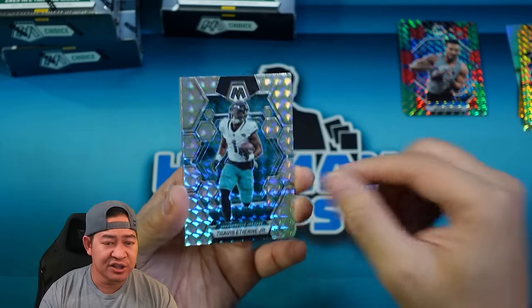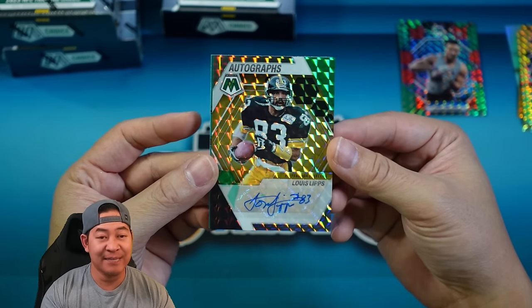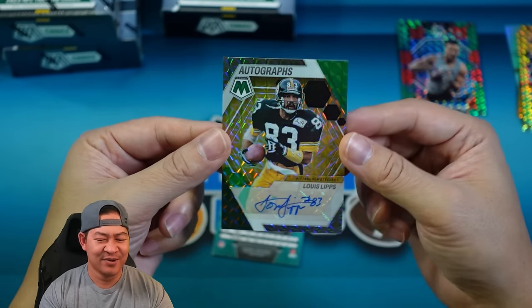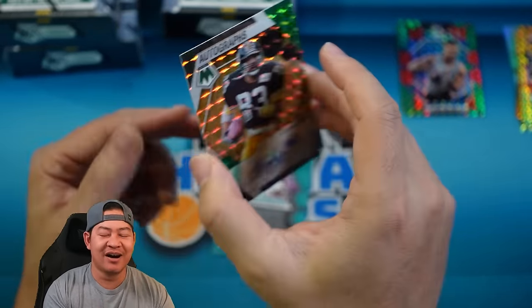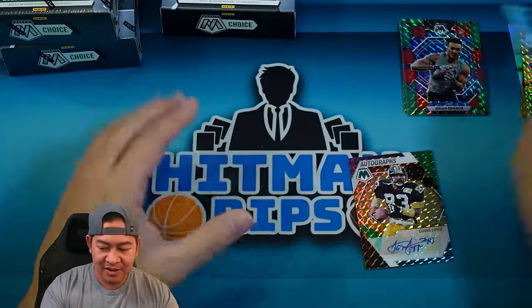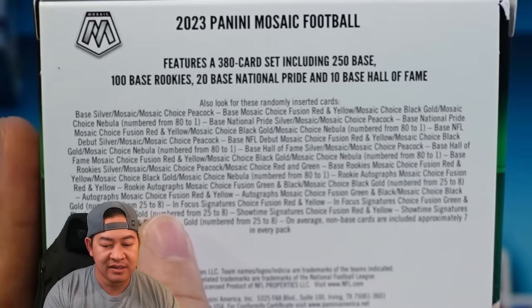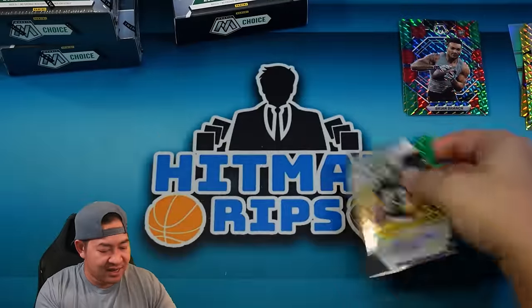And our auto — we're going to flip it here. Auto is Louis Lips. His name really is Louis Lips — numbered to 25, 20 of 25 on the green auto. Normally they're fusion red and red-and-yellow choice that are not numbered, but this year they have a green that's numbered to 25. Golds and black golds are numbered to eight, greens are numbered to 25, and the base ones are not numbered. So three different levels on the autos. That's a green one to 25 — not too bad, though never heard of him.